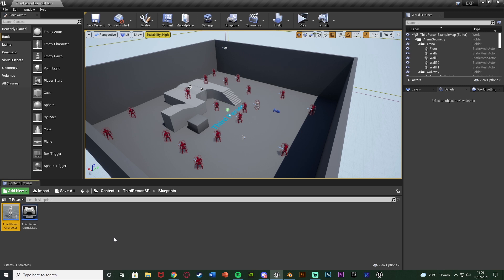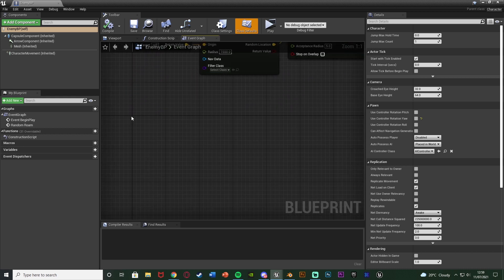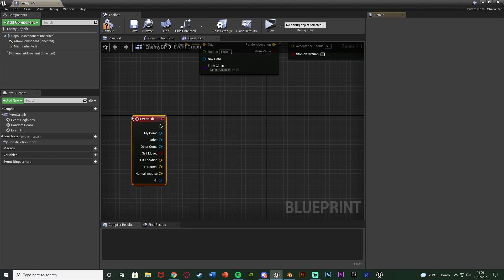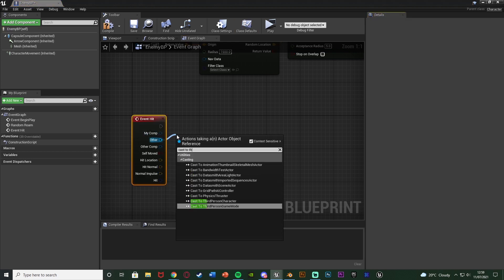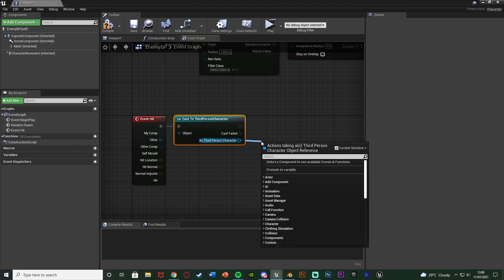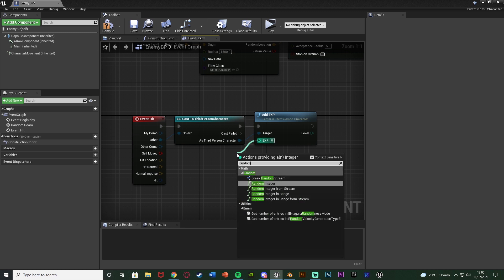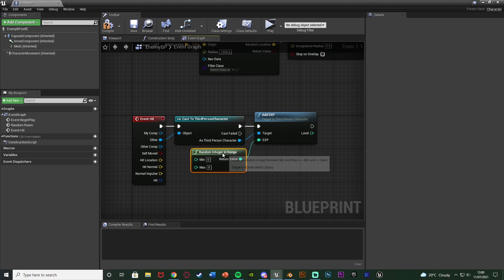Now I'm going to make it so that killing the enemy also grants EXP. For me that's content, enemy, enemy BP. I have some code here — to kill the enemy all I do is walk into it. So I need event hit, cast other to third person character so it has to be the player bumping into it, and as third person character I'm going to call function add EXP. For the EXP input I'm going to use a random integer in range so it's not a fixed amount each time.